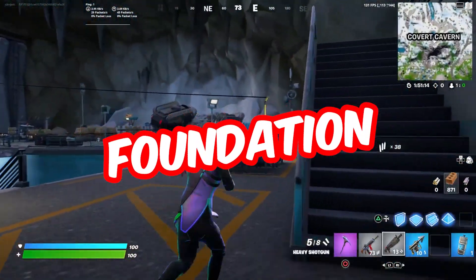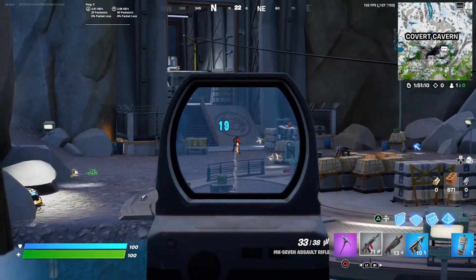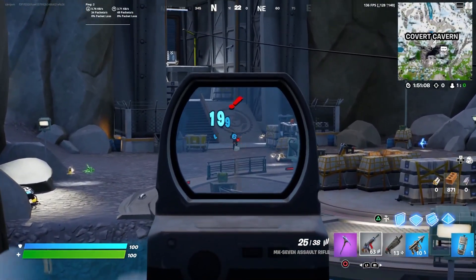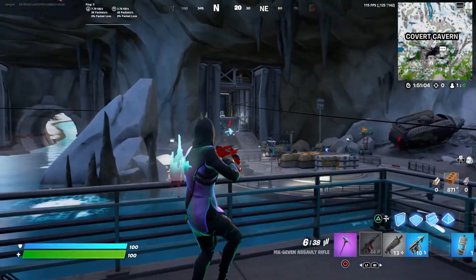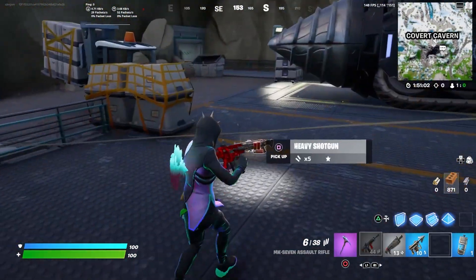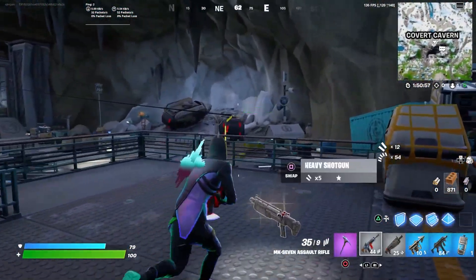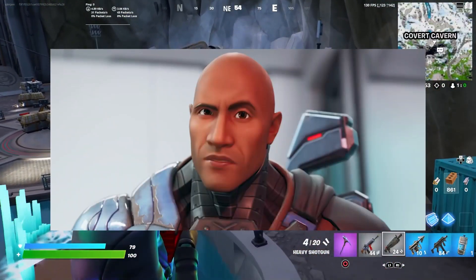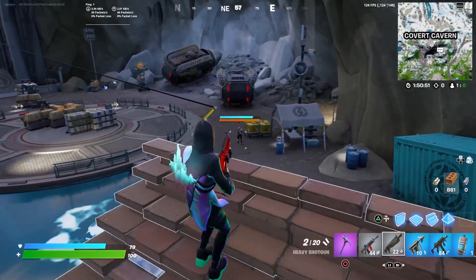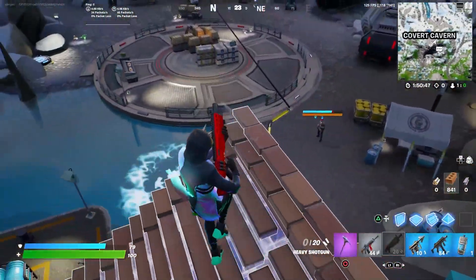The Foundation skin has finally arrived in Fortnite, and there are actually a bunch of different variants. For example, you get the normal Foundation skin with the helmet, and if you have the helmet on you can actually customize his face — just like the Visitor skin, you can change the different face designs on his helmet. And obviously you can remove the helmet and be Dwayne the Rock Johnson. Unfortunately it's only his head — his body is the same. Hopefully in the future we get something like a full Rock skin.